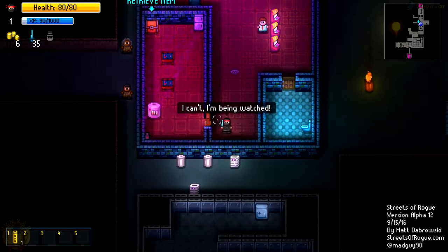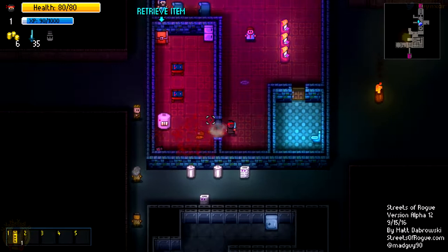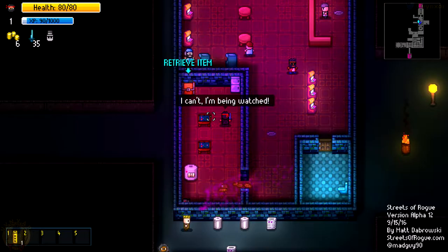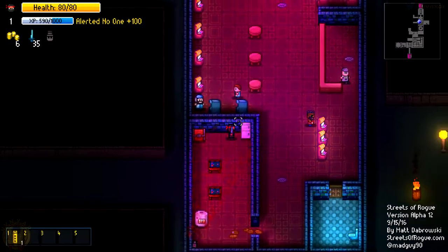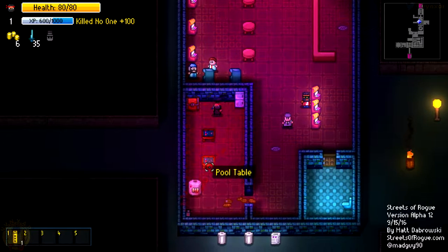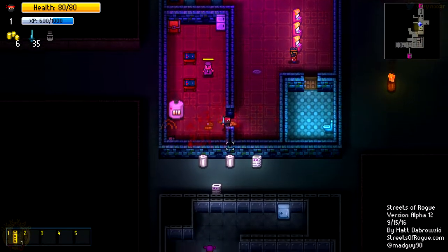I cannot go invisible when I'm being watched. So just destroy the door. Let's get the item. And the food. Here we go, let's get out of there. It was not a very good move - he died pretty nicely. Let's just hurry out there and see what we can do.